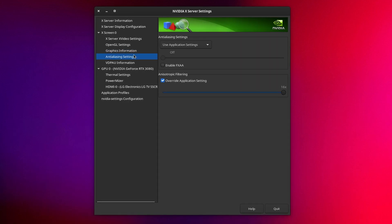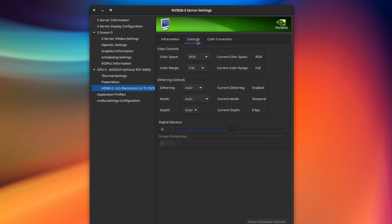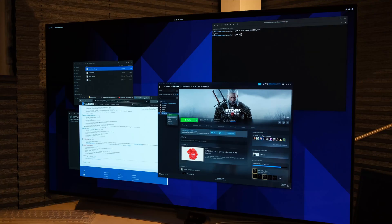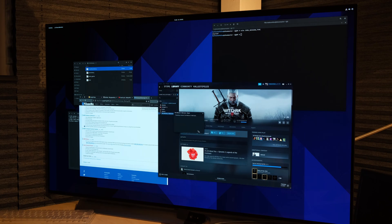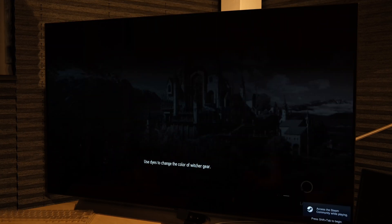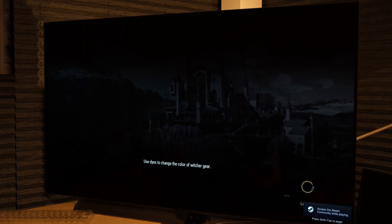Using Nvidia control center, you can easily force anisotropic filtering settings globally and change the color space of your display. On AMD though, anisotropic filtering can be forced via a command line parameter to the game, which is excellent, but the color space of the display cannot be properly set. Rather, the GPU reads the EDID data sent by the display and automatically takes that as the source of truth — and there is a huge problem with that.